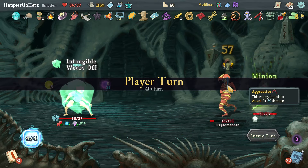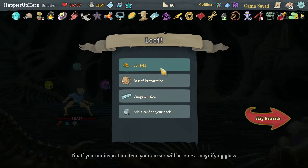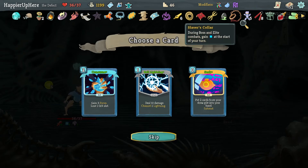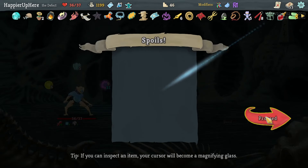I might be able to perfect this one too — 39 incoming and one Strike is enough. Beautiful — perfected it! We got Back Operation — at the start of each combat draw two additional cards — and Tungsten Rod — whenever you lose HP, lose one less. Three Ball Lightnings and two Consumes — let's take the Collector bonus on Ball Lightning.